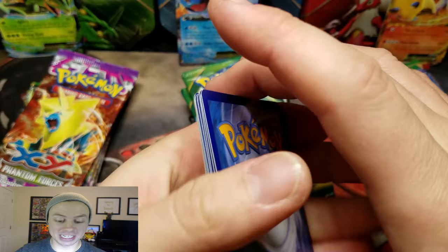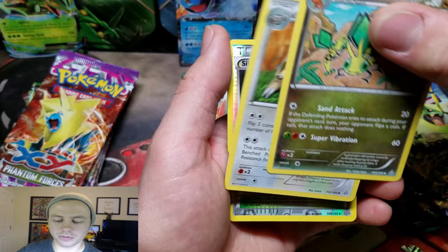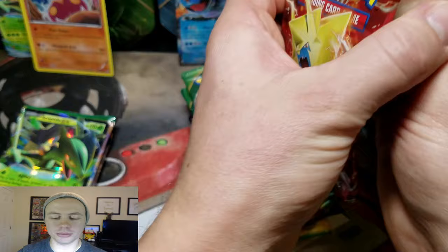Torchic, Merill — we're on Primal Clash right now. Horsea, Kakuna, Vibrava, followed by a Luvdisc, Silent Lab Reverse, and a Medicham Holo Rare. So we were able to land a Holo Rare from Primal Clash.